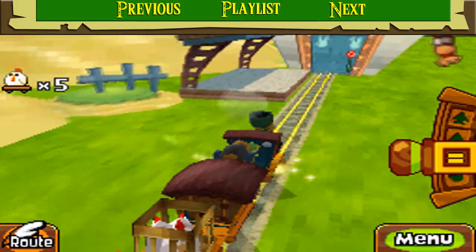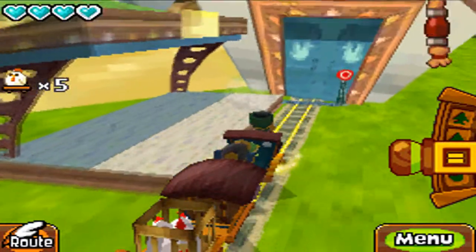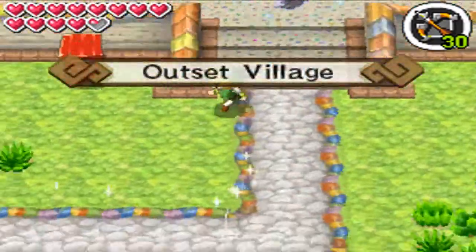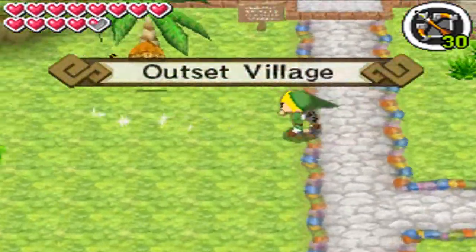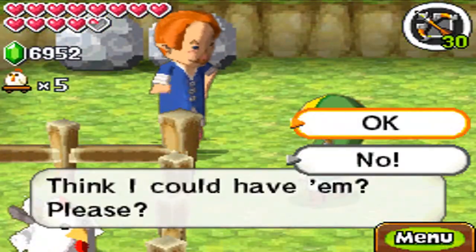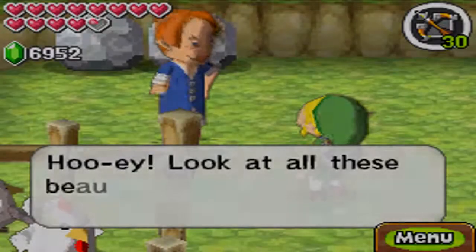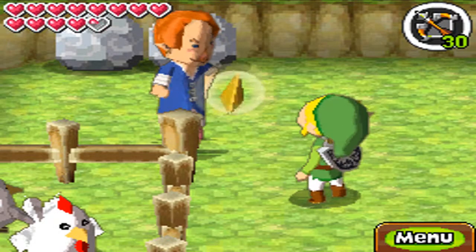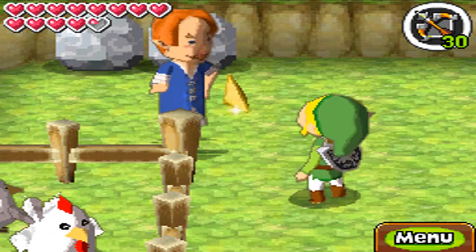Hey everyone, this is Icy Mizu bringing you more of Legend of Zelda Spirit Tracks. On the last episode, we ended up getting some quivers, and if you remember correctly, I said we need to bring 10 Cuckoos here. Last episode I ended up bringing 5. For those who haven't seen that episode, go back and click it in the description. But anyways, without further ado, bringing the 10 Cuckoos gives us another force gem right here.